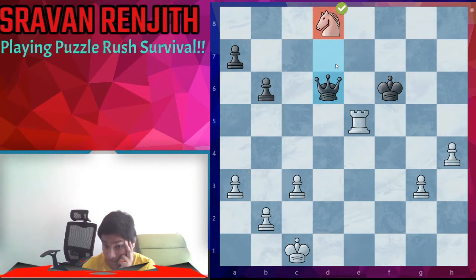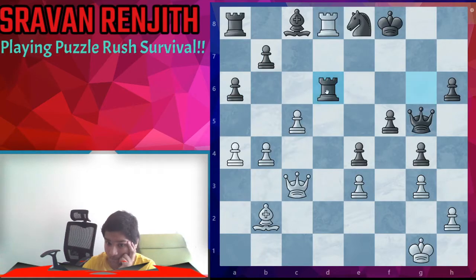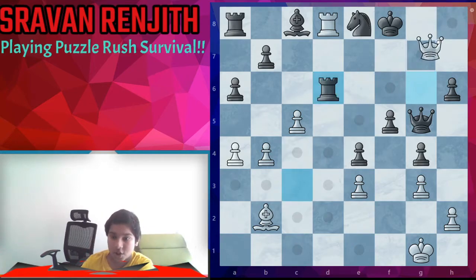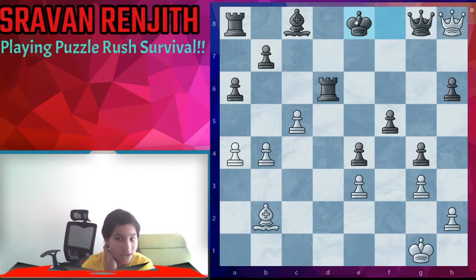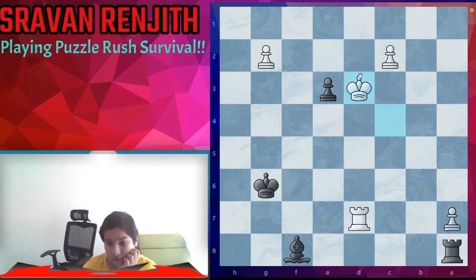We can simply take the rook and if here we fight back and if queen takes we can take the queen. In this position the black king is very weak, so queen h8. Once again we deflect the king from the queen and take the queen.